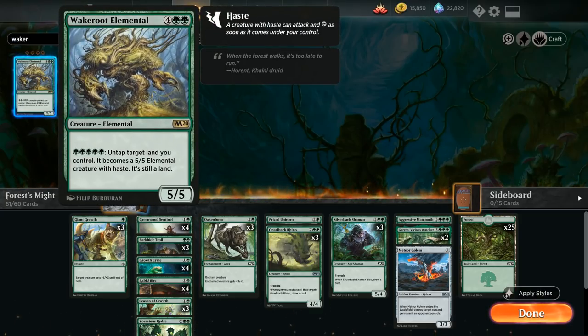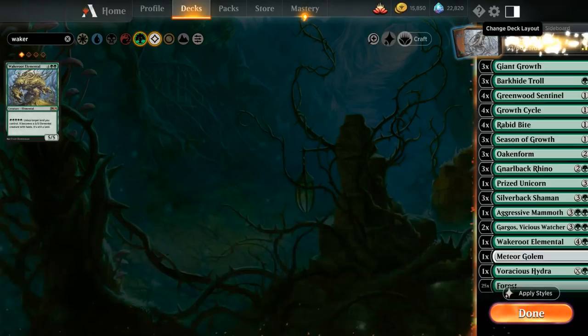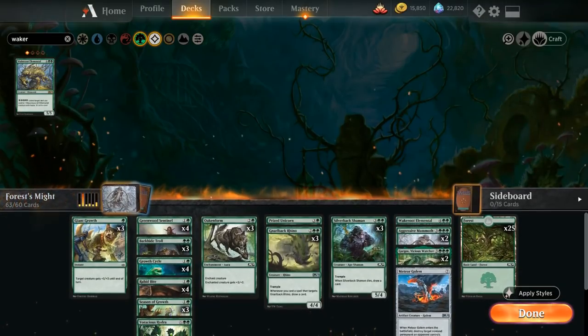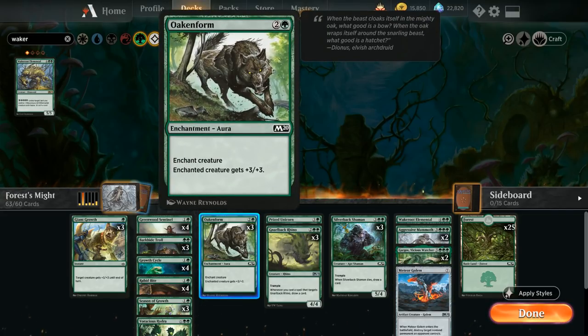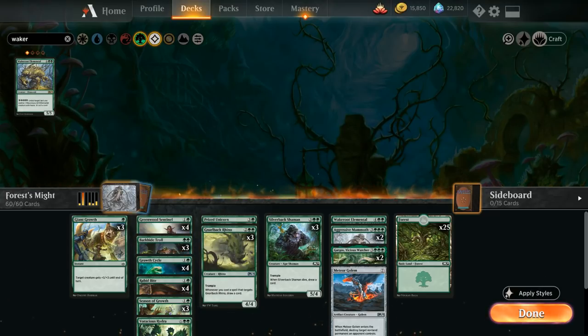You also get one copy of Wake Root Elemental — a six-mana five-five where for five mana we can untap a target land and turn it into a five-five elemental with haste. And we also get a second copy of Aggressive Mammoth, giving us quite a few curve toppers. To make room, the game automatically suggests cutting three copies of Oaken Form, removing some synergy with Season of Growth but opting to play bigger creatures instead.